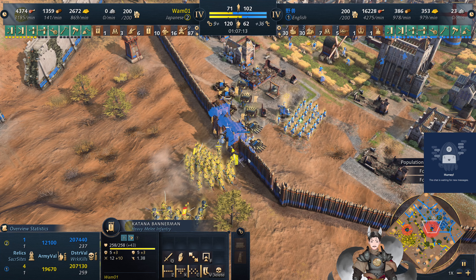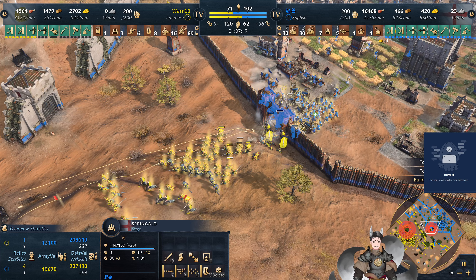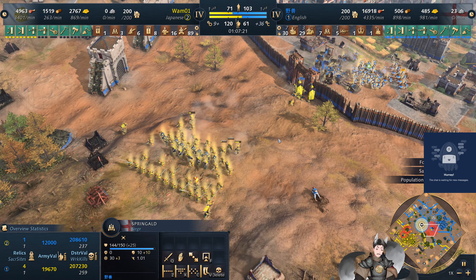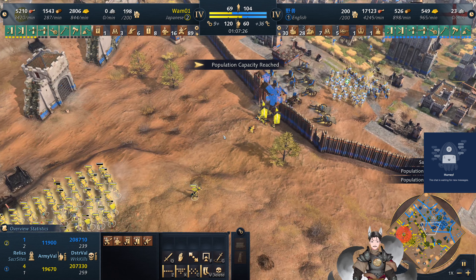Look at the spring golds firing away. That did pretty good there. Still not a big fan of them, but I can't deny they've been quite effective this game. Got a very good volley there. Horsemen taking out some more of the Japanese villagers, which will thin the final army.